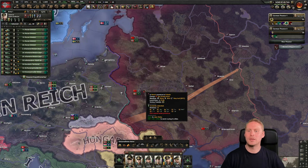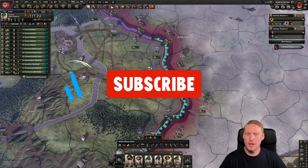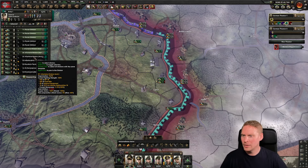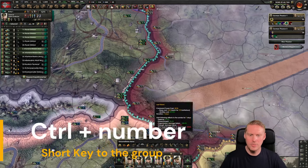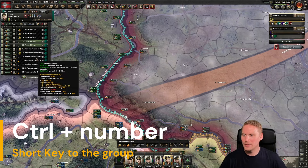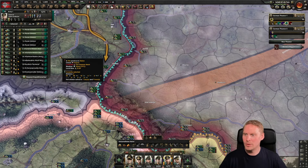That will help us a great deal when microing these troops, because these are the troops I will use. I want to make two parts of this — I'll take these and press Control+1 so I have a hotkey. We'll make a push for Lvov, as I'll show you later, and I'll take these guys and make them number two.